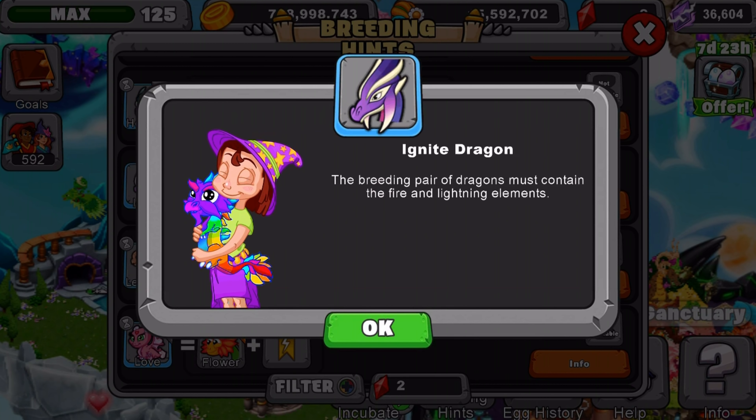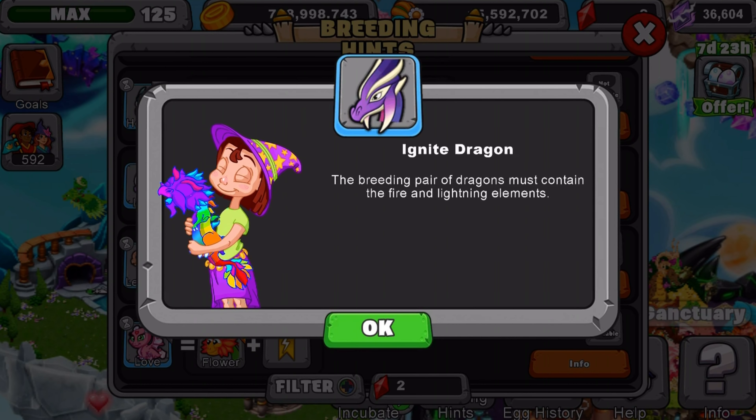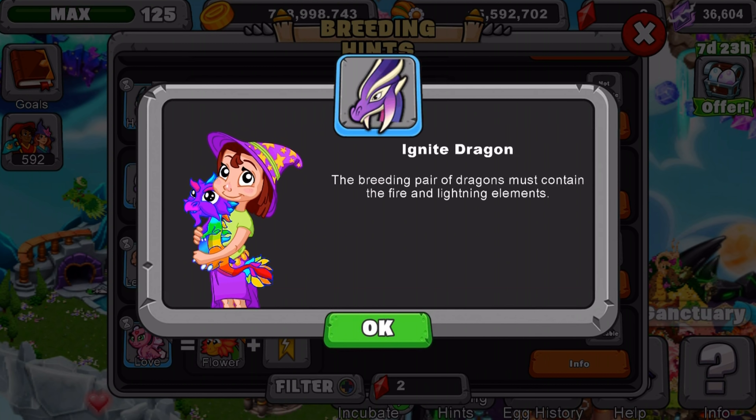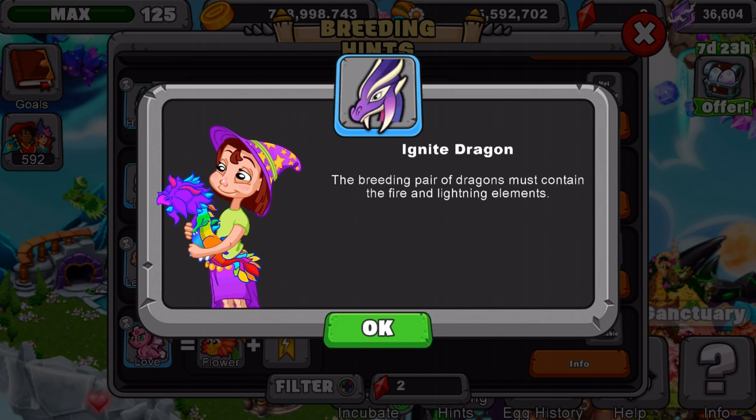I do recommend using the firefly dragon and also the lightning or fire dragon, but the best pair would be two elder dragons, because elder dragons actually have better breeding odds than normal dragons. So lightning elder and fire elder would be the best ones to go for, and that's what I'm using too.